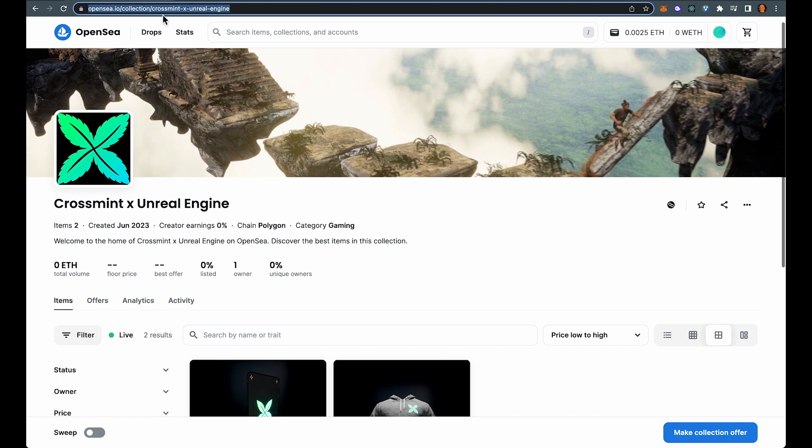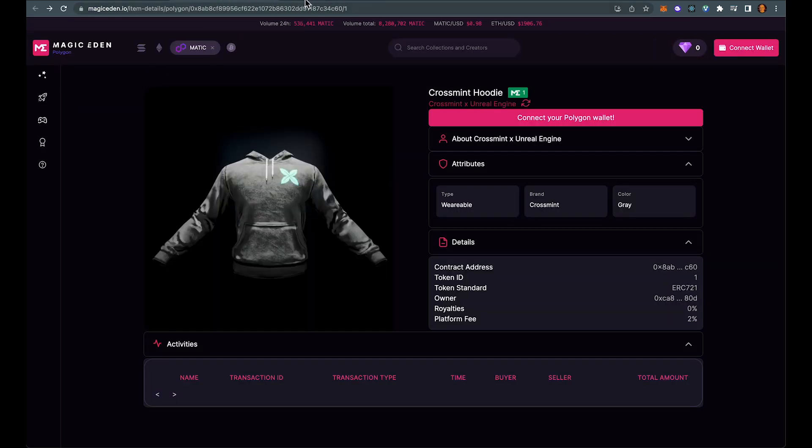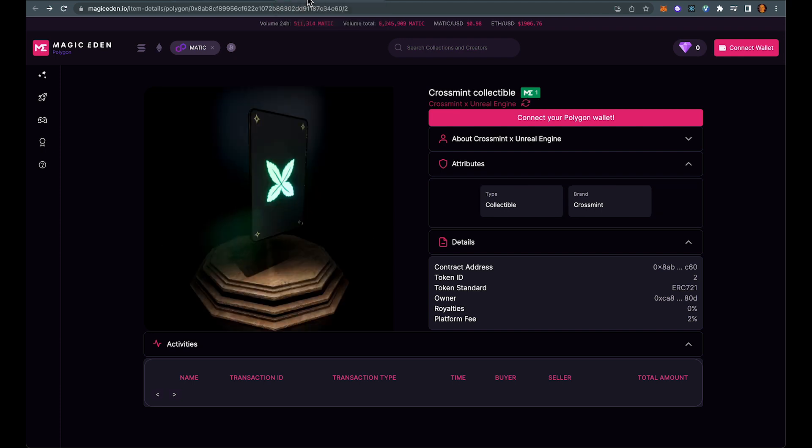We also have it on Magic Eden. You can see the collection — here's the hoodie and there's the Crossmint card. We look forward to seeing how you guys integrate these tools into your games. Let's get building.